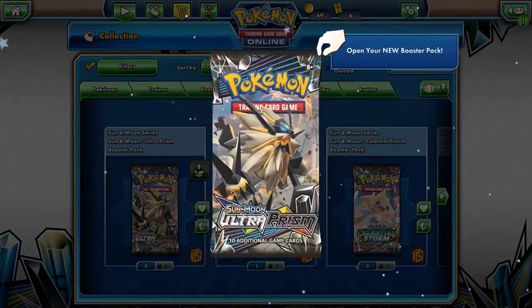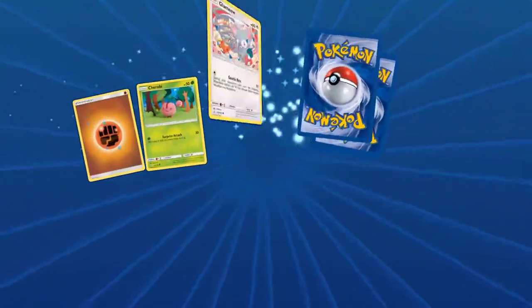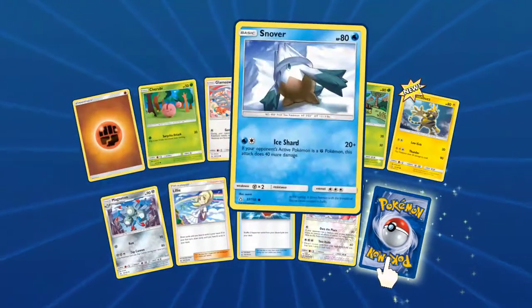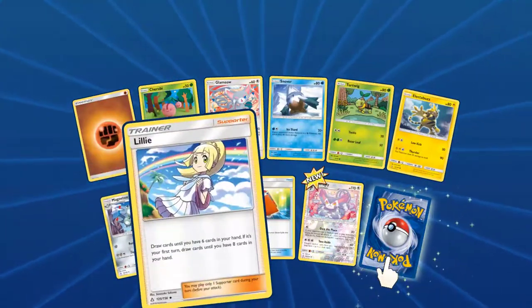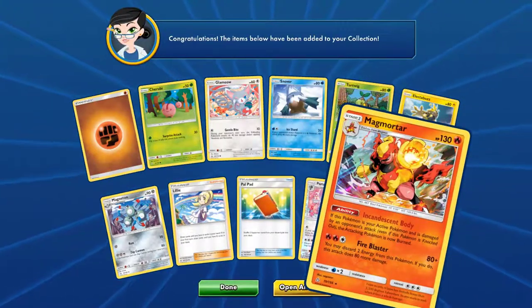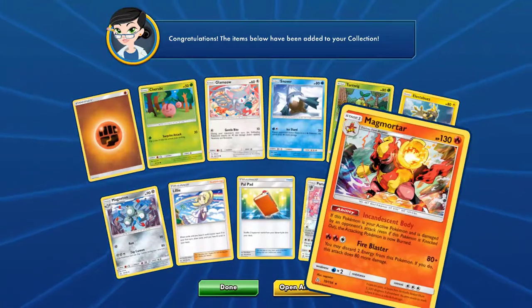We've got four Ultra Prisms. First pack: Fighting Energy, Cherubi, Glamios, Nova, Turtric, Electabuzz, Magneton, Lily, Palpat. Reverse: Publicly. Rare: Magmora — and it's hollow as well!